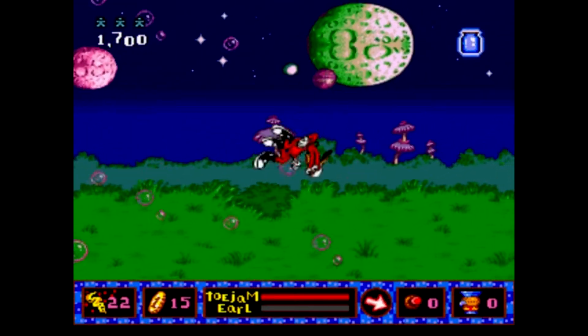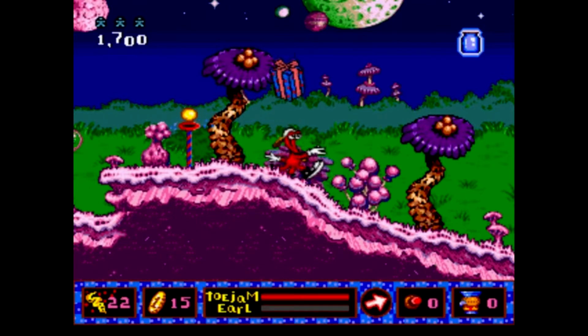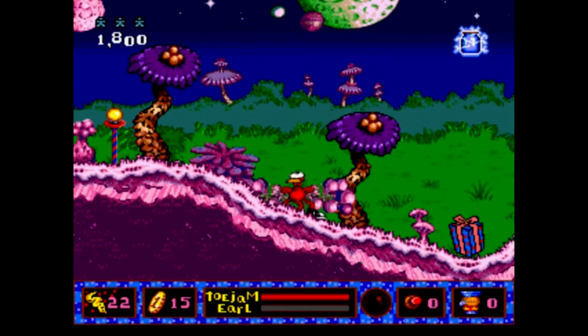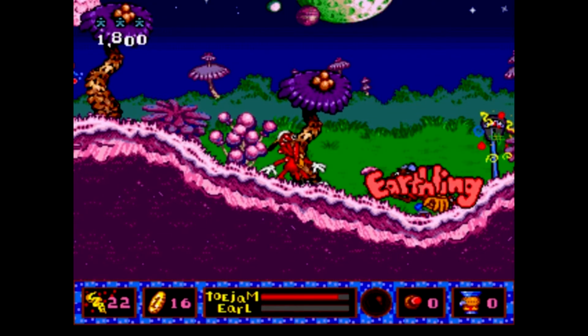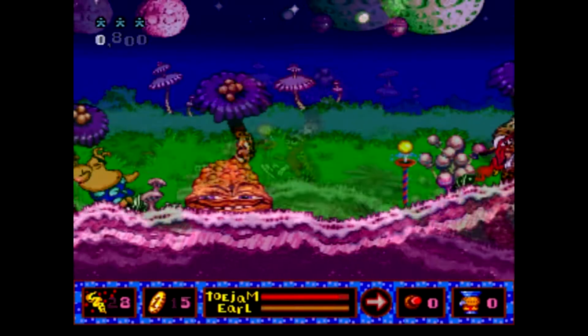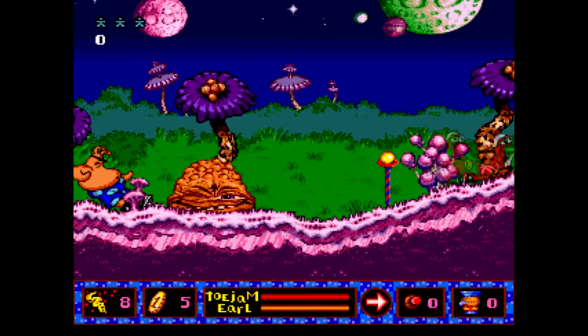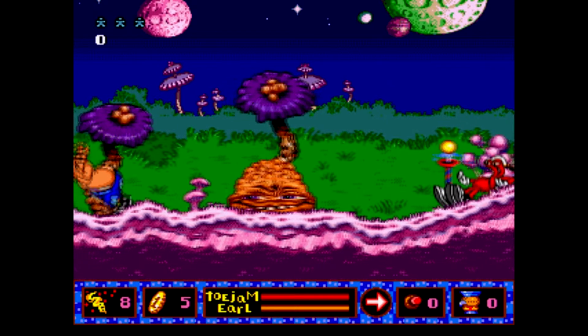The controls in this game are very tight — you have a lot of control over the jumps and the movement in general. The ability to interact with most of the scenery is a nice touch too: shaking trees, lifting manholes, and parting bushes to find presents, traps, and enemies adds a lot of depth to the game. When playing co-op with a friend, I sometimes feel the sprites are too big and you find yourself fighting for screen space, but in time you become accustomed to it and it doesn't really bother you after a while.